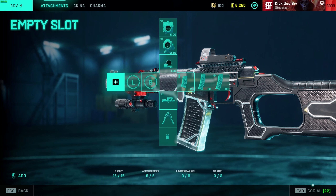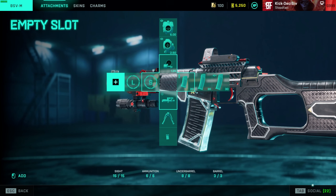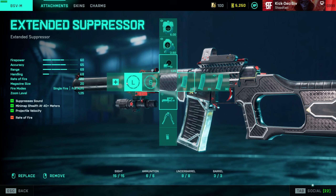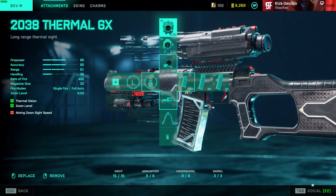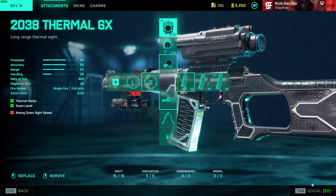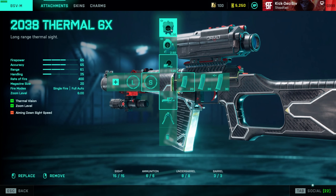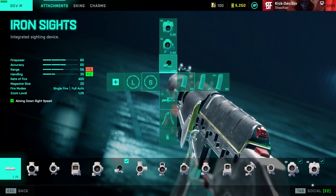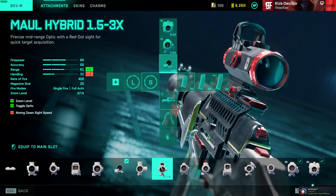The standard barrel gives a good feel between the long and short barrel. For some players the short barrel's rate of fire is too fast, and the long barrel too slow. If you like to sit back, the long barrel is better — you get bullet velocity increase and more accuracy. For optics, I usually run the 1.25x or the Mall Hybrid. The Mall Hybrid gave me a 3x and a 1.5 red dot, which was great for versatility since there's no Fusion Hollow on the BSV.